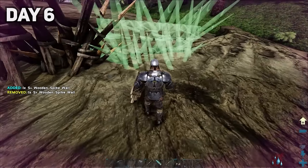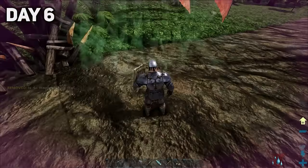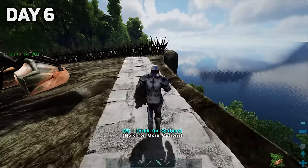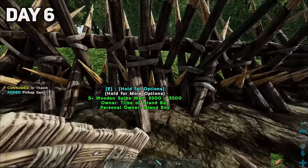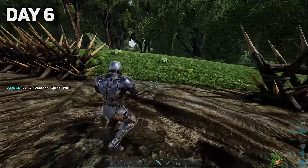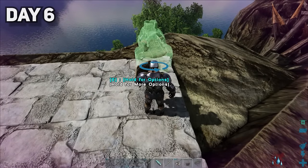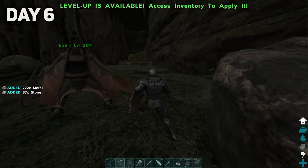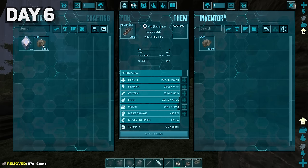A spike wall would also be important to keep out any unwanted guests. Once the perimeter was secure, I started placing your typical prehistoric furniture. Towards the end of the day, I whacked a metal rock with my pick, and since Bird had a good amount of weight, we were actually able to harvest a very modest amount of metal.